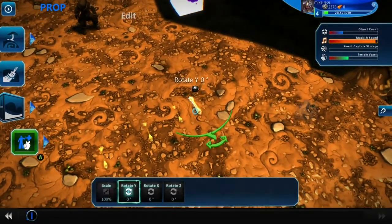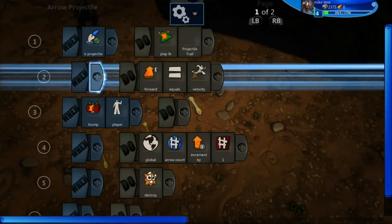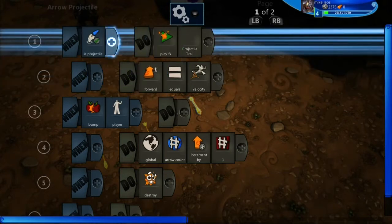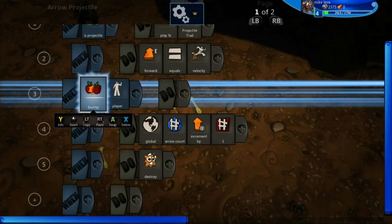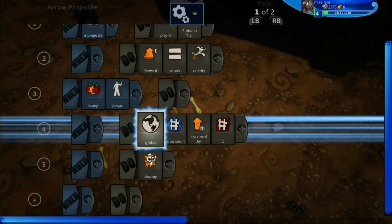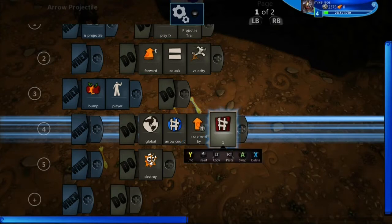So first off we're going to go to the arrow and look at its brain. These first two lines are the basic arrow lines, and it automatically puts those in when you set down the arrow. So this one is for when bumped by the player — the player being you — global arrow count is increased by one. Global is a variable in the world, arrow count is just what I named that variable, and it is just increased by one.